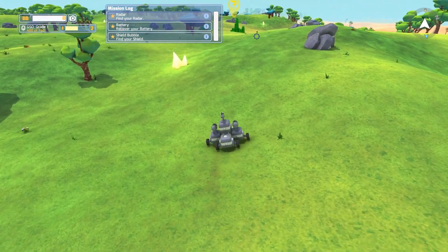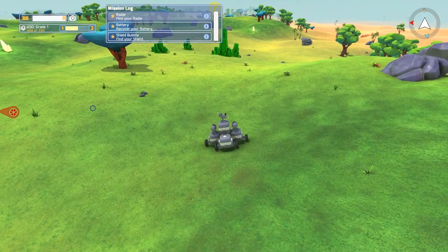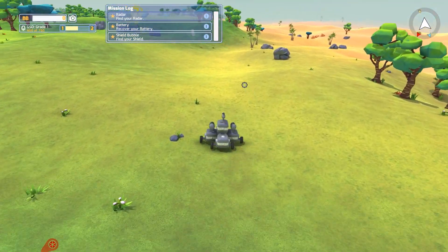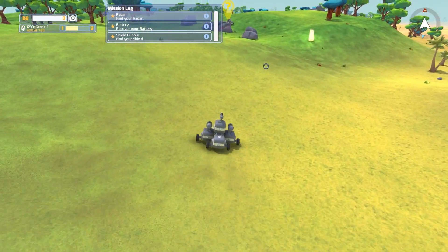Okay, so rolling through the foothills here. Not a whole lot to see, not a whole lot of enemies actually, which is kind of nice. There's one over there but we're just going to kind of give him the slip. He's no longer on the map.